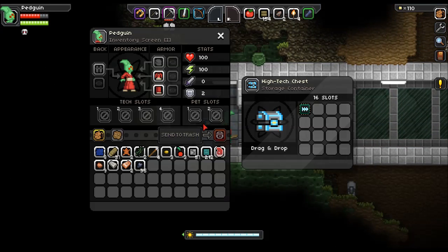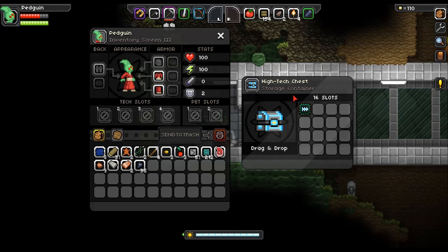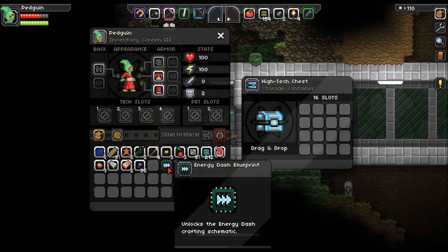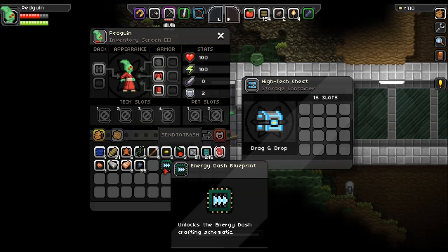We got to the end! What did we get? An Energy Dash Blueprint — that's awesome! It unlocks energy dash, a crafting schematic. I'm assuming that's some sort of ability, though I'm not entirely sure at all.